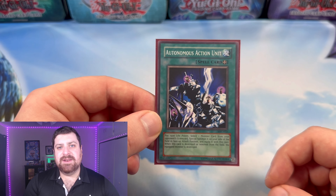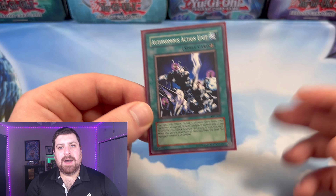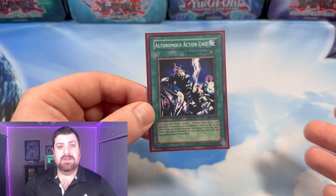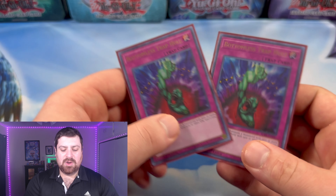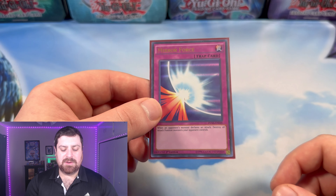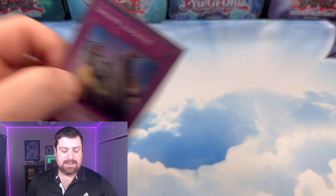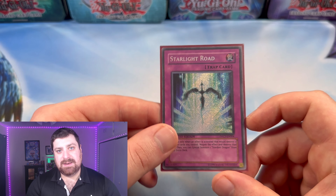We have Autonomous Action Unit — reaching all the way back to Magician's Force for this card — which is like Monster Reborn but for your opponent's graveyard, so a little techy right there. Moving on to our trap cards: we got two copies of Bottomless Trap Hole, one copy of Mirror Force, a copy of Solemn Judgment, a copy of Torrential Tribute, and a copy of Starlight Road to round out the main deck.